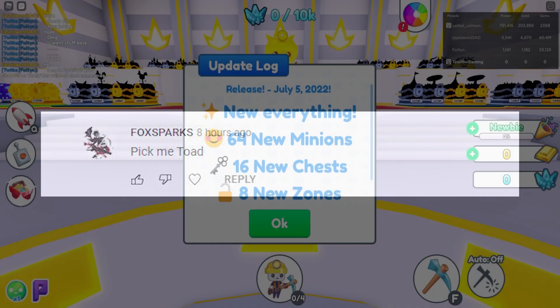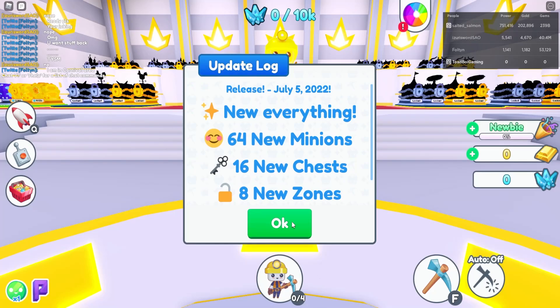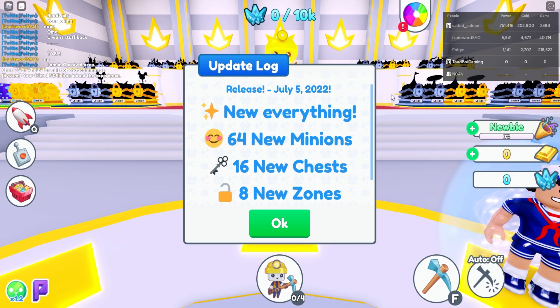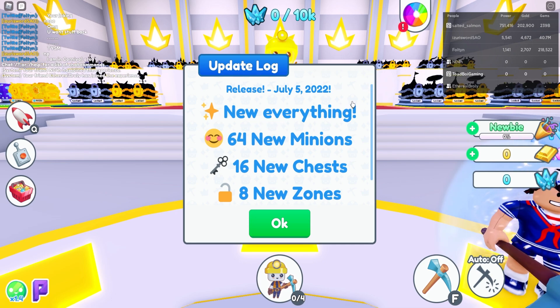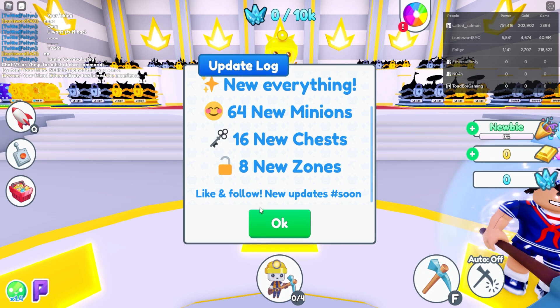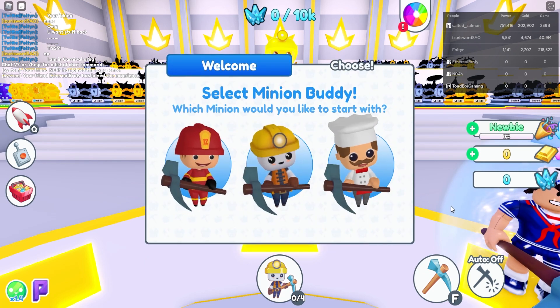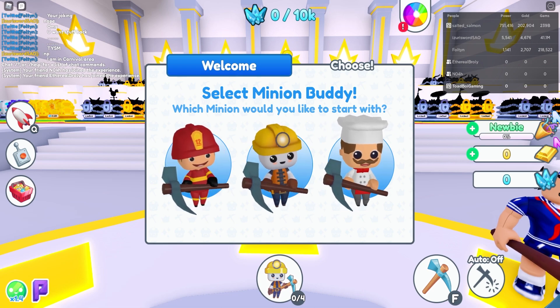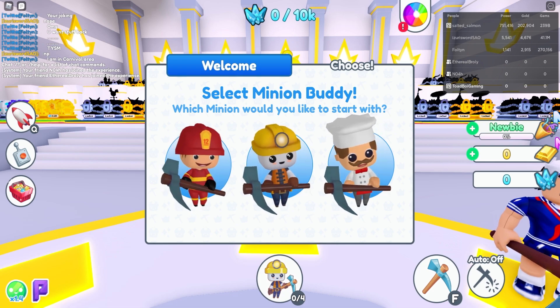It's time for 'Who Wrote That Comment' — it's Fox Stark's pick, me, Toad. Someone mentioned a game called Minion Simulator. The update log was released on July 5th, so this game came out a week ago. New everything: 64 new minions, 16 new chests, 8 new zones. I'm here with Ethereal and Noah.